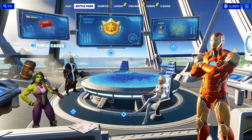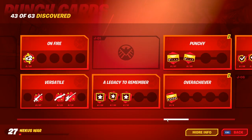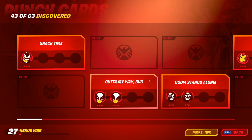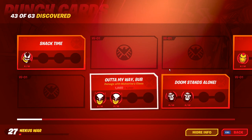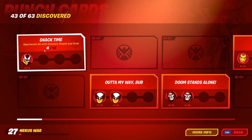So the thing that gets you a ton of XP are the punch cards. And since you can't really use these punch cards in Battle Royale, you can basically just grind these in the new LTM, because all you do is just use the super power thing. For example, the first one is using Venom Smashing Grab, and if you do that 10 times, you get a ton of XP. And this just goes on and on and on.